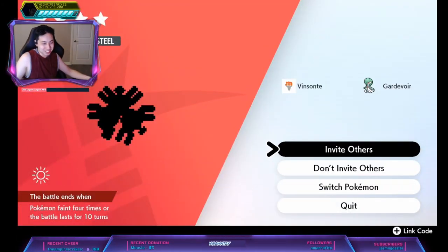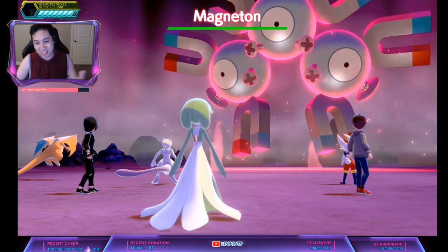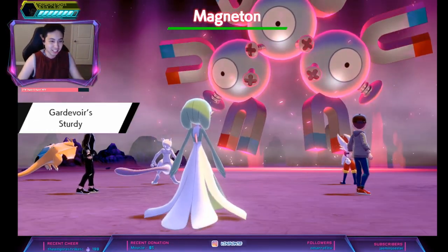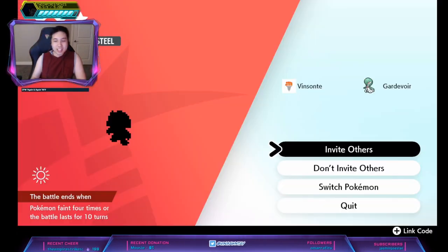So we do have a Magneton, so we can just go in and see. I should have saved before because of the event — I don't want to have to keep going back and forth. Just bring a Tracer Pokemon here and then figure out if it has the ability or not. That's not it, so I guess we just kill it.